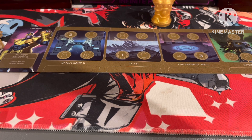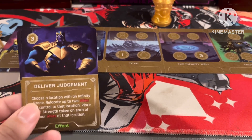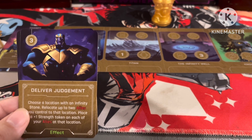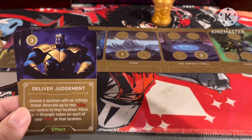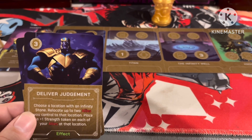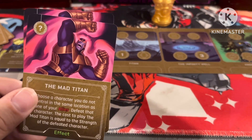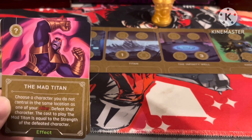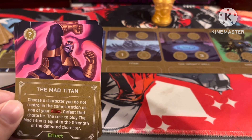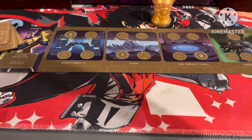Then we get two copies of Delivered Judgment — this looks like an election campaign poster. Choose a location with an Infinity Stone; relocate up to two allies you control to that location; place a plus-one strength token on each ally at that location. This is a great way of getting your allies across into another player's realm to get your Infinity Stones. And we get two copies of The Mad Titan — a really powerful image of Thanos in rage. Choose a character you do not control in the same location as one of your allies and defeat that character. The cost to play The Mad Titan equals the strength of the defeated character. Another quick way of getting the fight done early.